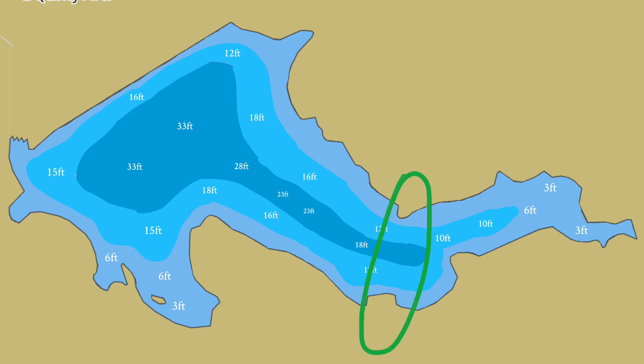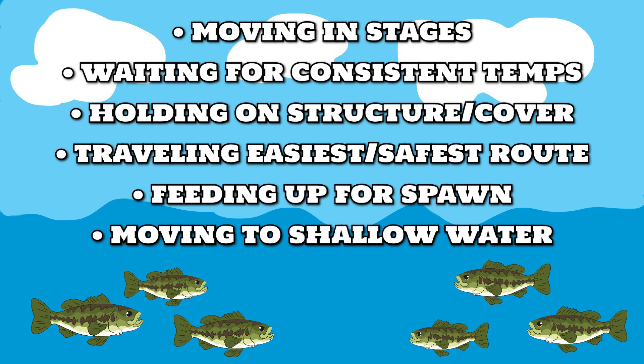Areas like this right here are essentially the last pocket of deeper water before you get back into that cove. If it hasn't warmed up for four or five days in a row for them to make that final push up into the spawning area, they will literally sit on a location like this. Remember they're moving in stages, so if they're not up in the shallow waters yet, move back to those secondary points, lines of vegetation, and cover structure — that's where they'll hold for a couple of days if it cools down.